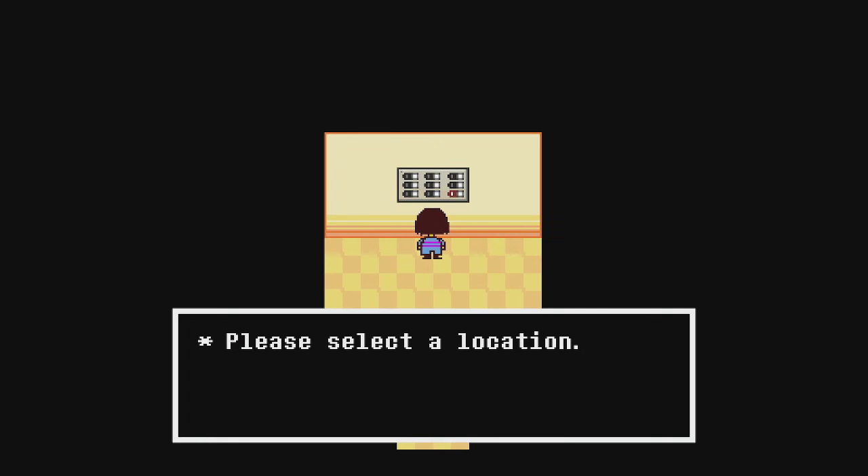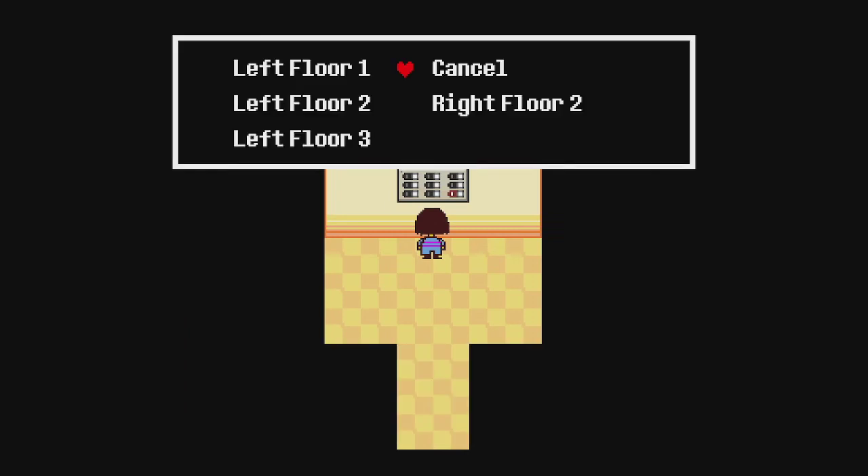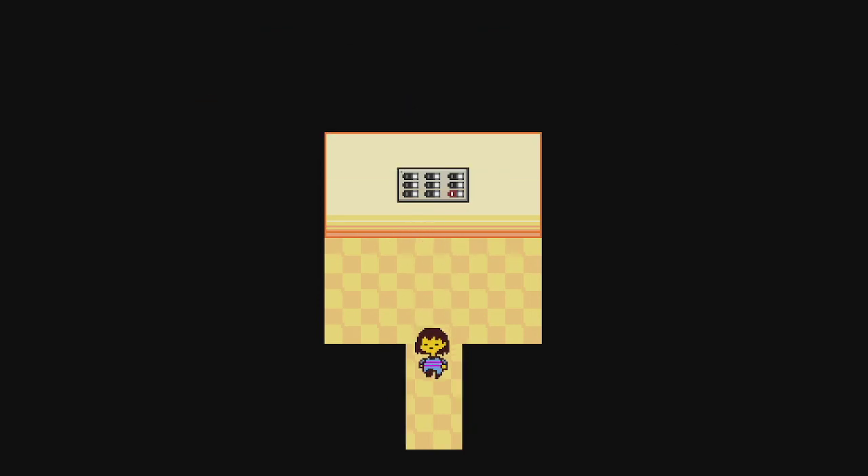That way, now you can select the location. And since you're on right wing one or right floor one, all you have to do is go to right floor two. As you can see, Frisk or Kara is moving now, so I'm able to move in any direction. You're going to select your floor and walk right on out.